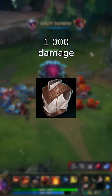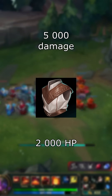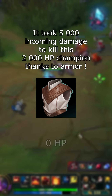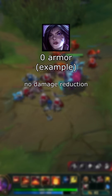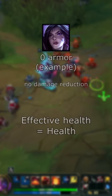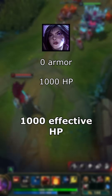Armor is a percentage reduction of incoming damage. We can measure the total amount of incoming physical damage before it is reduced by armor that it takes to kill a champion — this is called effective health. A champion with zero armor does not reduce incoming damage, so their effective health is equal to their health. In this example, if they have 1,000 health, they get a total of 1,000 effective health.